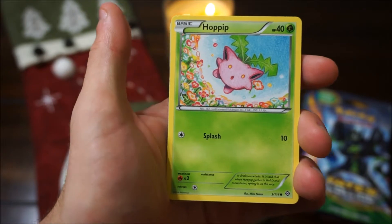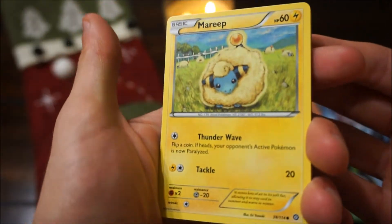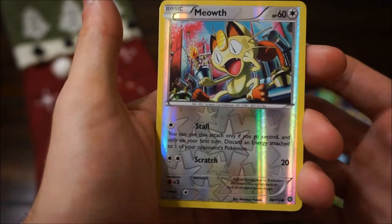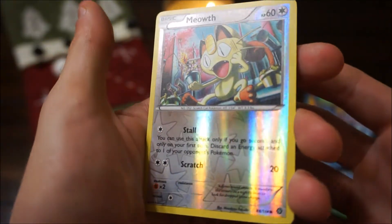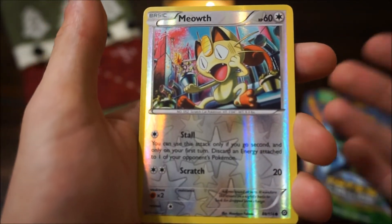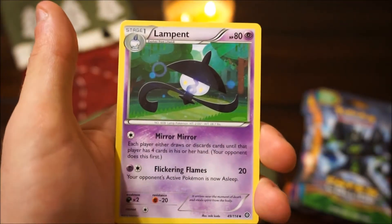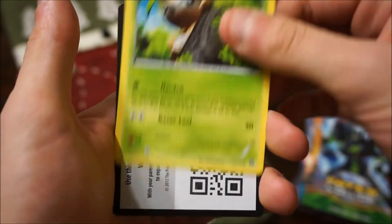We have a Meowth, a Hoppip, a Litwik, a Mareep — I really like Mareep, it just reminds me of a sheep. A Krokorok, a Reverse Holo Meowth, which is my favorite Pokemon. I really like Meowth — not even just because he talks in the TV series, but mostly I like him in the game because you can use Payday and get free coins or credits or whatever they are, and I always really liked that. We got an Avalugg, which is the non-holo rare, a Lampent, a Braviary, a Nuzleaf, and a Code Card.